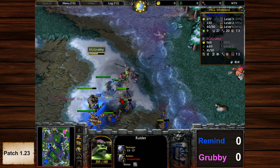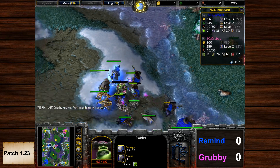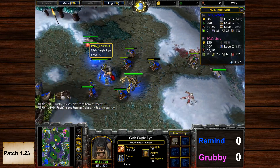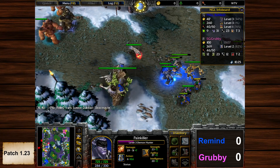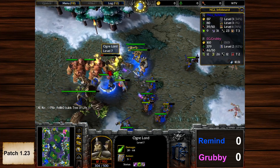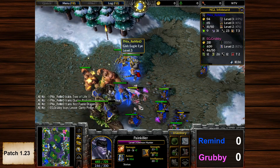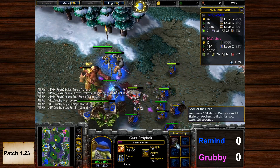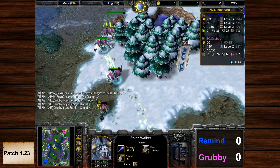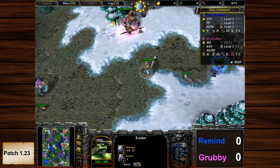Tough times for Orc back then — those Roots of the Talon were pretty scary. Blademaster uses another ensnare. Level three Beastmaster, Tinker close to level two for Remind. Remind creeps a big camp and gets an expansion. Book of the Dead here — not too shabby; we have three Spirit Walkers but once the dispels are gone, this could be a very very helpful item.